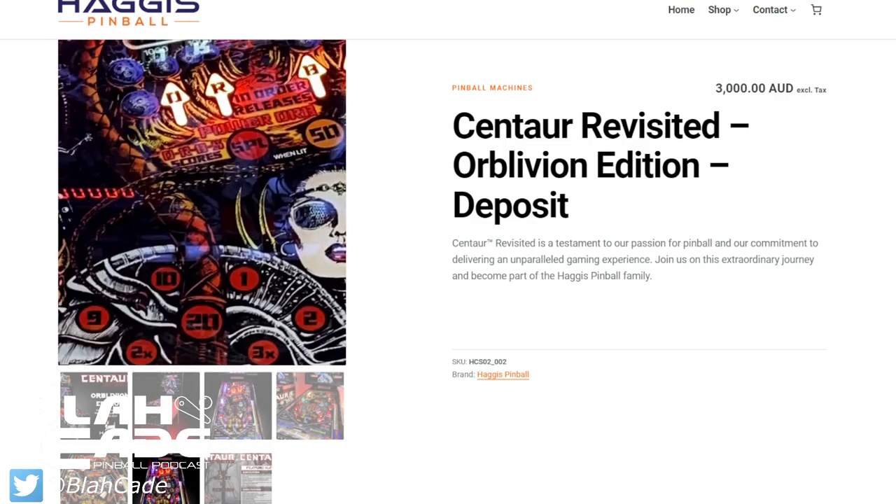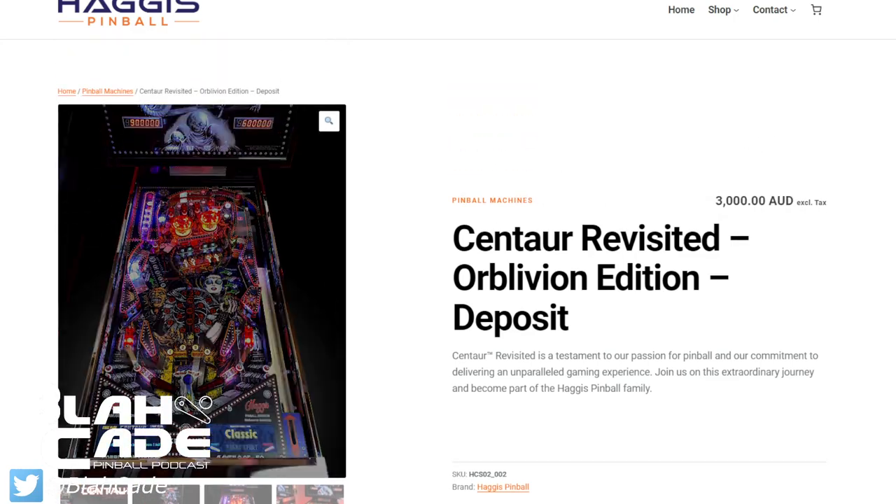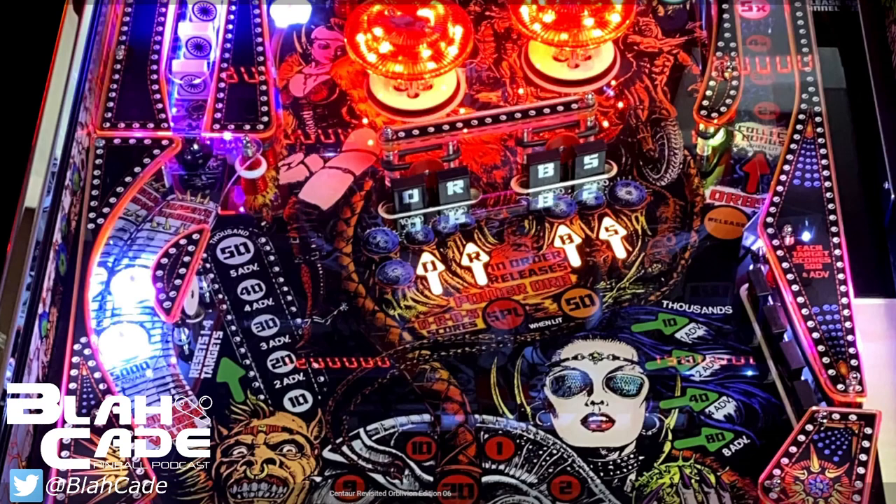Look at this — it's a full-color playfield. They've colored in some things, but if you buy this edition you can get the original look too. Some of the things they changed: they put video screens down in the apron, which is interesting — that seems to be standard for all the Haggis pins; they do it on Fathom too.